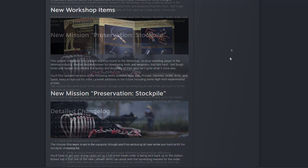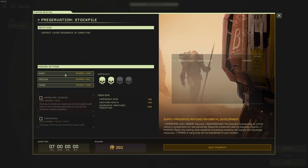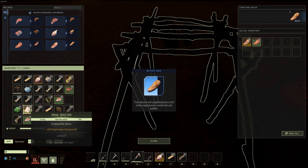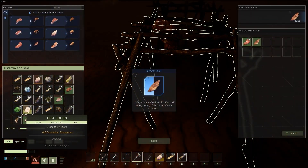The last big addition is a new mission called Preservation Stockpile. From what I understand, this mission is going to be highly focused on drying out meats and putting them in a pod to shoot back up to space, just like pretty much every other stockpile mission. Do look forward to a video on it on our channel — we'll probably be making one in the next few days.